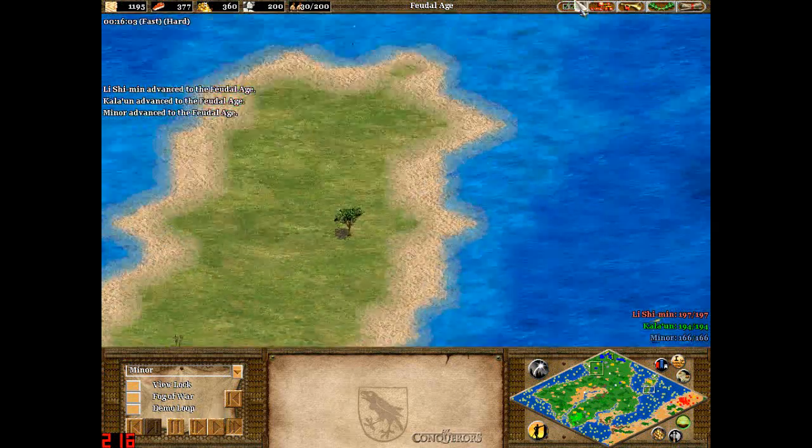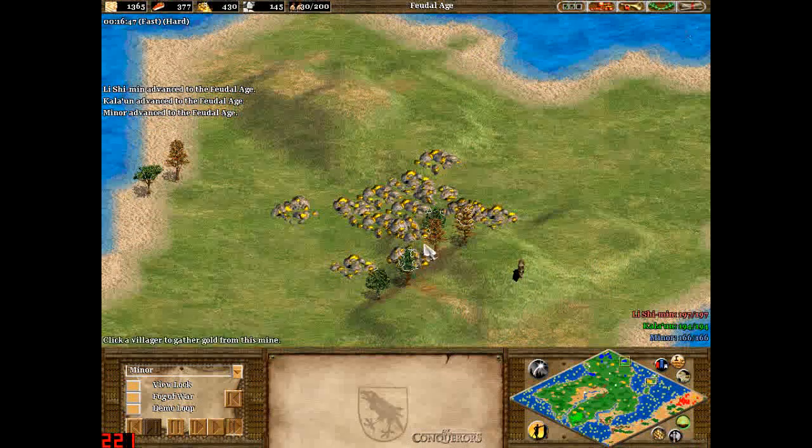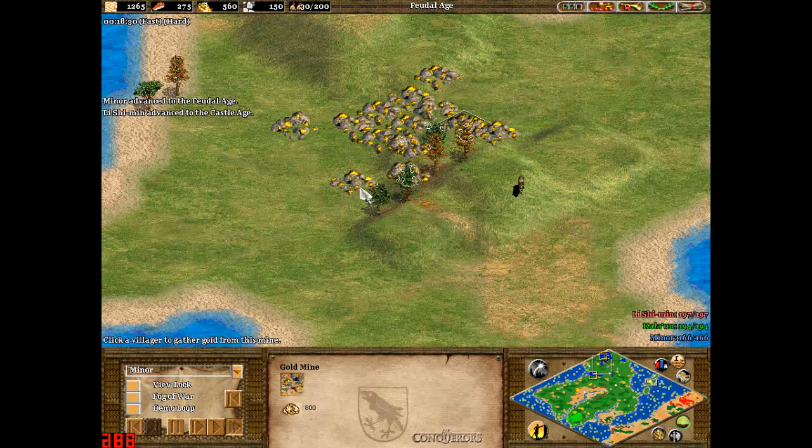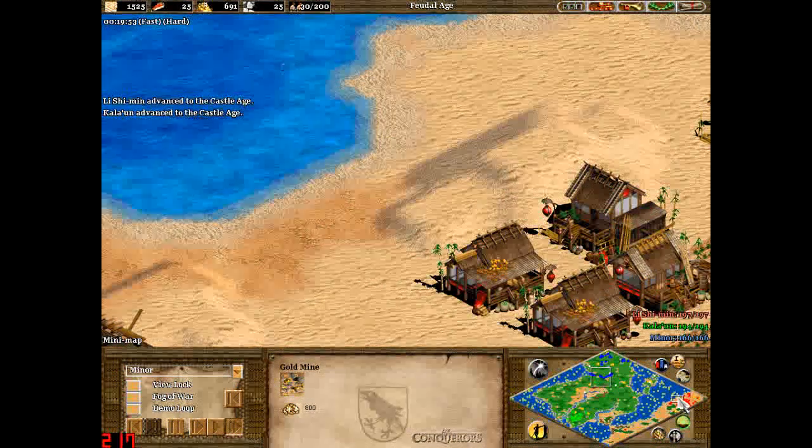And you have a couple of islands here — I can't remember what they would be called — but there's a lot of gold there, so probably worth having a look at this gold, because I count about 13 deposits there.